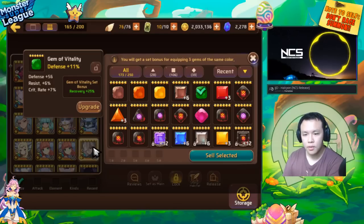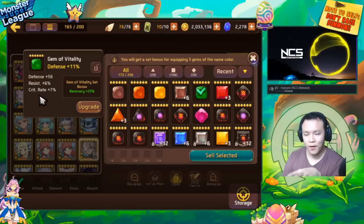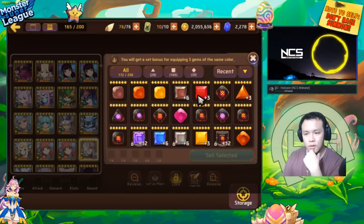If you're a progressing player, even if it gives you flat HP or flat defense, it's still somewhat valuable because that HP and defense can add to the overall tankiness of your monsters — especially if you don't have the ability to put together a really nice gem set. Having 500 extra HP is actually pretty nice, although it's not as nice as putting together a life set that gives 20% bonus HP. But it's still pretty good if you're at the point of progressing. For me, this gem is already not usable.